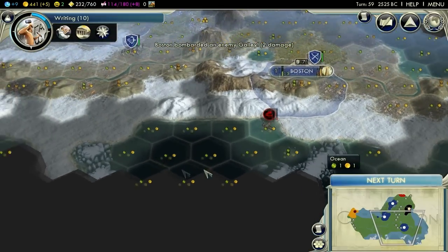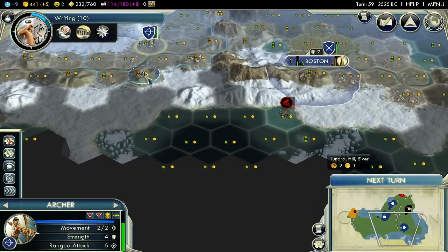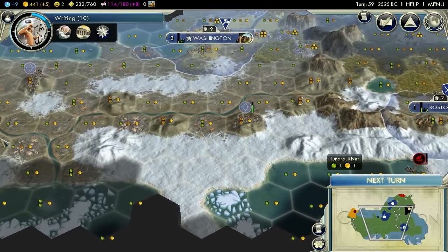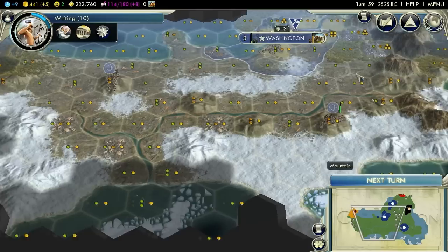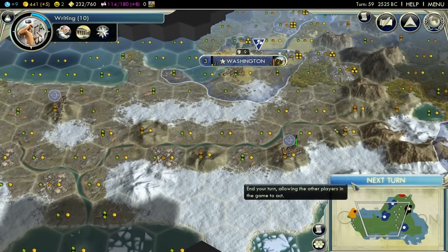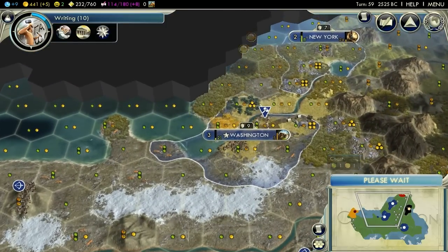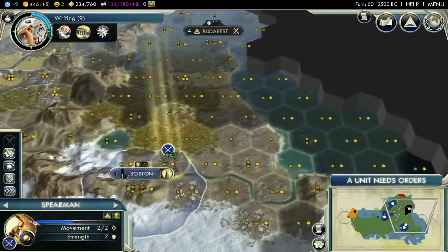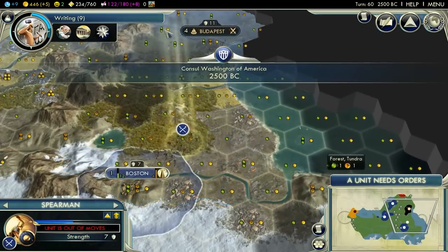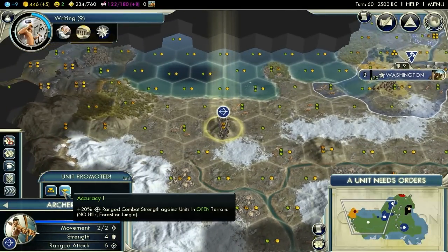That boat is almost dead - he's trapped in this little bit of water anyway so he's just going to be an annoyance to us. You come onto this hill and fog bust. One more of them sort of like here and we've got most of this area covered. Next turn. Wouldn't mind actually exploring this coast just to double check that it is the coast, but in the meantime we're going to keep on our expansionary policies.